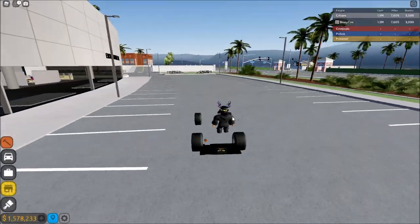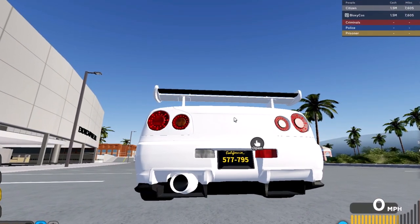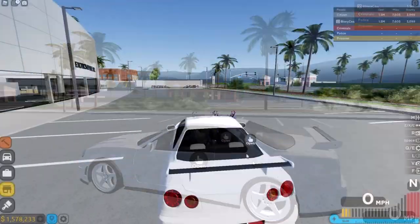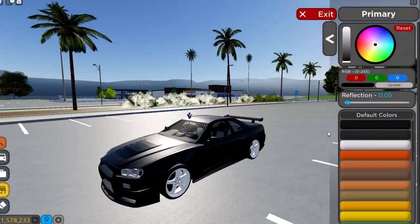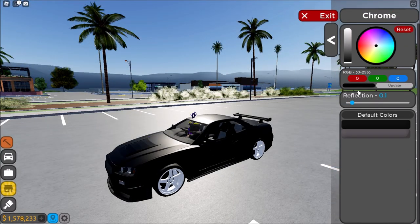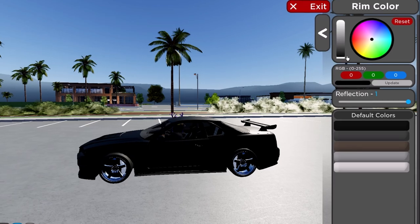Let me favorite them. 2002 Skyline GTR — that sounds insane. That sounds sick. How do you go in first person in this game? V. Oh, dang. I think we should make it all black. All black cars always look good, doesn't matter which car it is — it just looks good on every single car, or that's just my opinion. Maybe we should do like white wheels? I don't know how that looks.